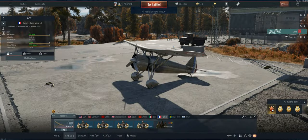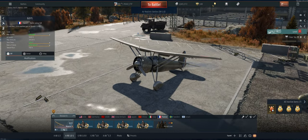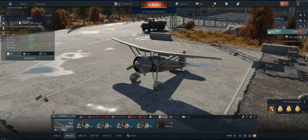Hey guys, welcome back to the channel, Poigie here getting ready to take out the D371 in Air Realistic. Things to know about this plane: decent amount of ammo, four guns, 1200 rounds. Not going to be as maneuverable as biplanes because you're a monoplane and it's 1.0, so it's not fantastic, but let's take it out and see what we can do.